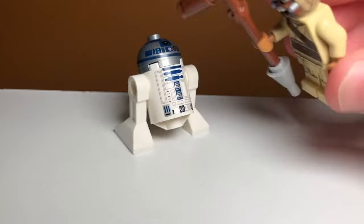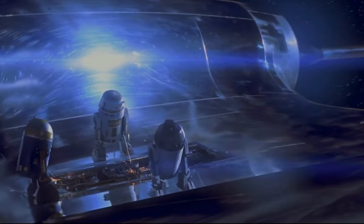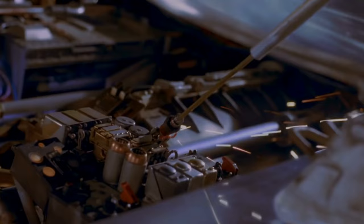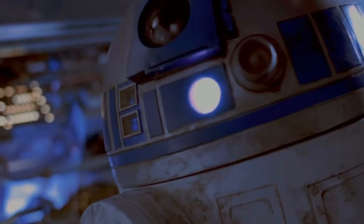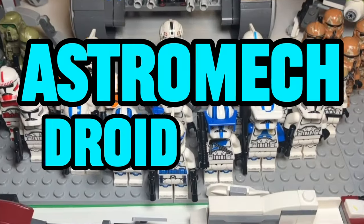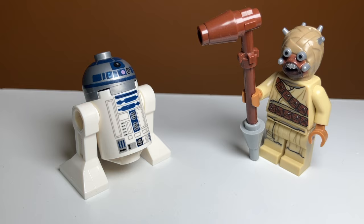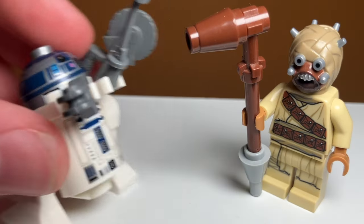The LEGO astromech droid is one of the weakest units in Star Wars — they kind of just exist to get destroyed by lasers, except if you're R2D2. In this video I'm going to be building a LEGO astromech droid army, equipping all of them with different weapons, and then the droids will finally get a chance to do something other than piloting ships.